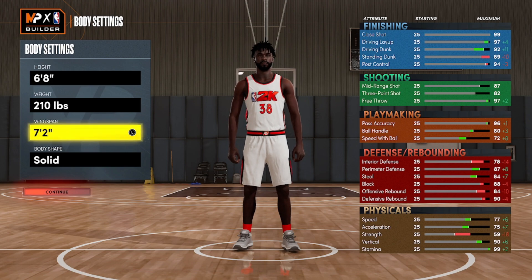For the thresholds: you need a 91 rebound for gold rebound chaser. You can settle for a 90 rebound and silver rebound chaser, but when you run into a real big with hall of fame or gold rebound chaser who's taller, there might be issues. At an 88 block you get gold rim protector, and at 86 or 87 perimeter defense you get gold clamps.